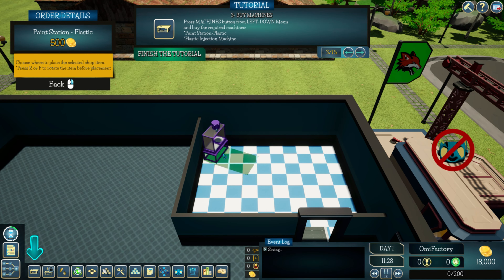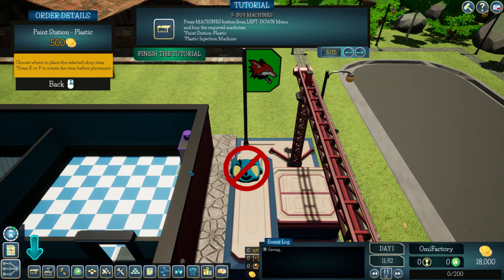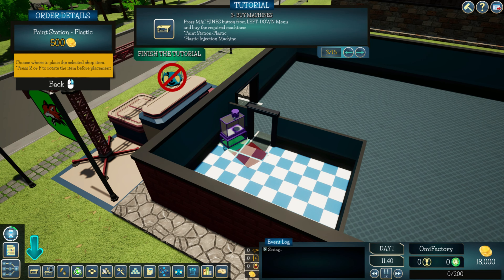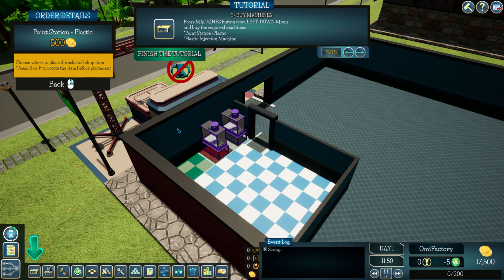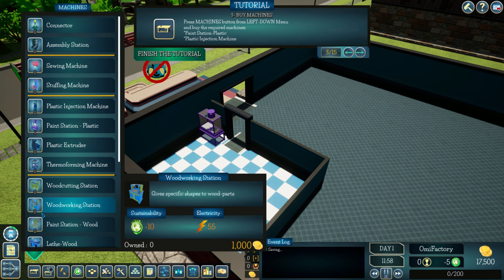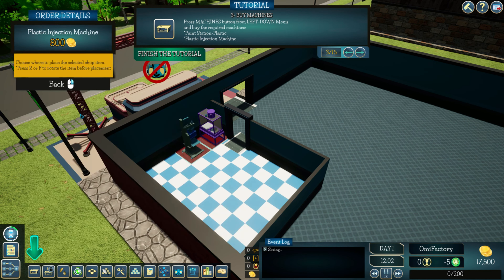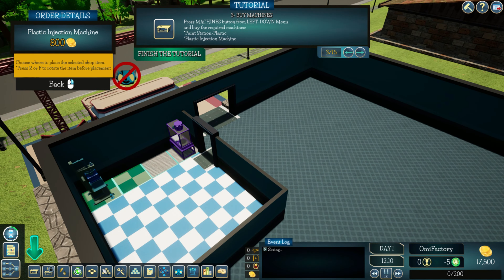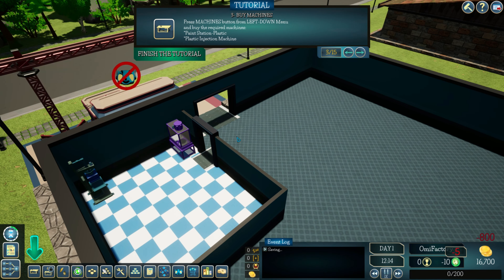R and F to rotate machines. Hold the middle mouse button to rotate the camera. Placing the plastic injection machine. There we go. It's a bit fidgety.